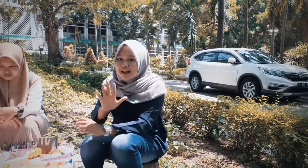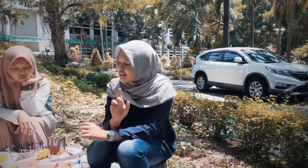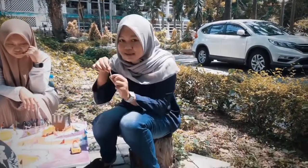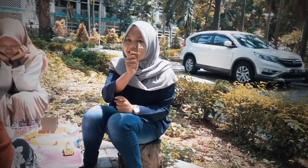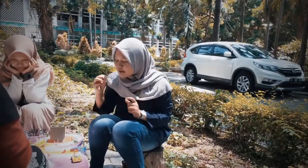Misalnya kita dapat angka 5 di spinnernya, kita harus melangkah 5 langkah dan kita akan berdiri di tempat angka 5. Misalnya ini ada bendera, benderanya ada tulisan angkanya. Kalau kita misalnya 5 langkah, kita berdiri di tempat angka 5 — dimana angkanya nanti ditandai dengan bendera kecil ini. Jadi angkanya ada 1 sampai 100.